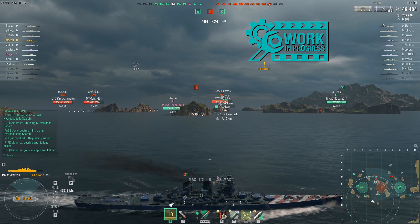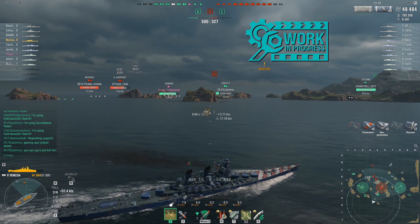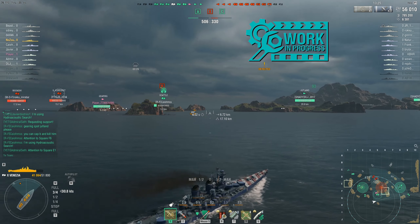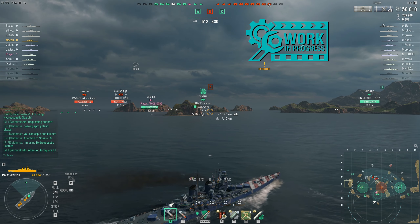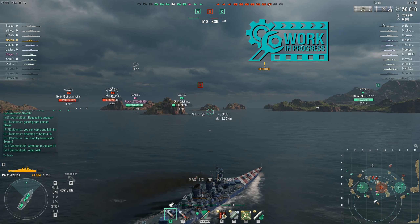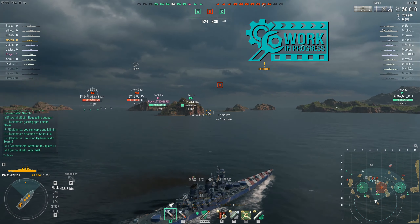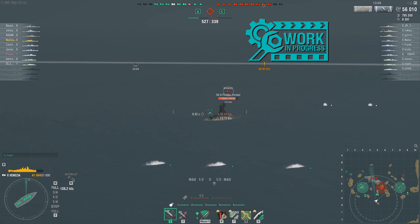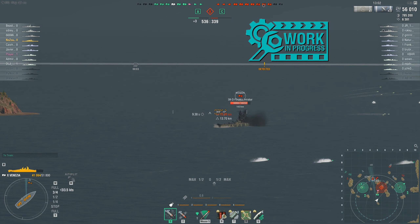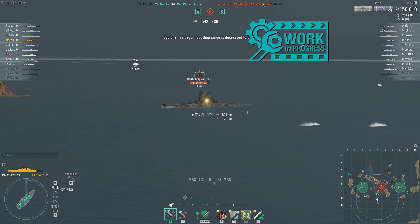Maneuverability on this ship is pretty exceptional — 38.4 knots with Sierra Mike. Your turning circle radius is 760 meters, which is even better than the tier 10 destroyer Paolo Emilio. Rudder shift using double rudder shift, which I highly suggest, is 5.6 seconds — this thing can turn on a dime. However, taking double rudder shift sacrifices concealment, so without the concealment module you're looking at 13.7 kilometers detection — you can be spotted roughly from space.